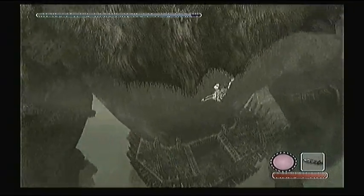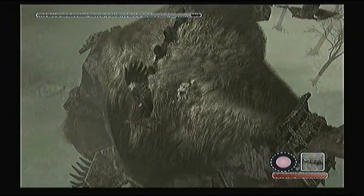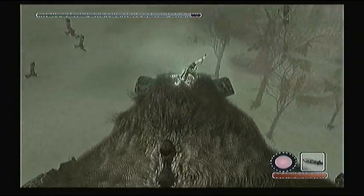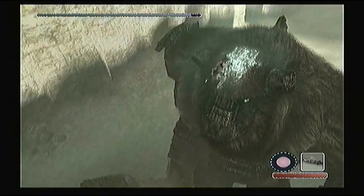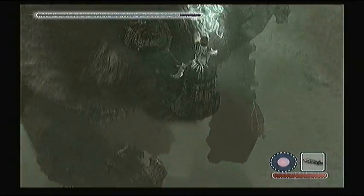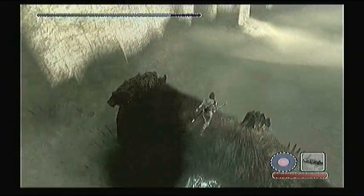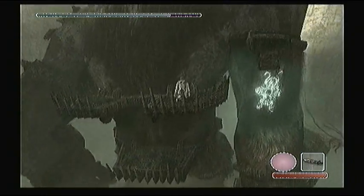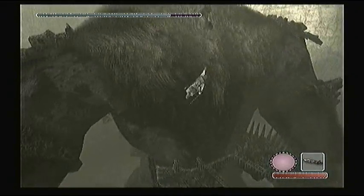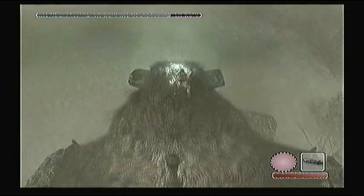We can see one of his weak points, but we're not going to head to that one yet. We're going to climb all the way up to the top. When you get up to where it's almost flat ground, you can finish running — the less you have to hold on, the better. We'll repeatedly stab him. The longer you hold your attack button, the stronger the attack's going to be, but the better chance you have of getting knocked off balance. If you get knocked off balance, you completely lose that strike, and it's just a big waste of time.